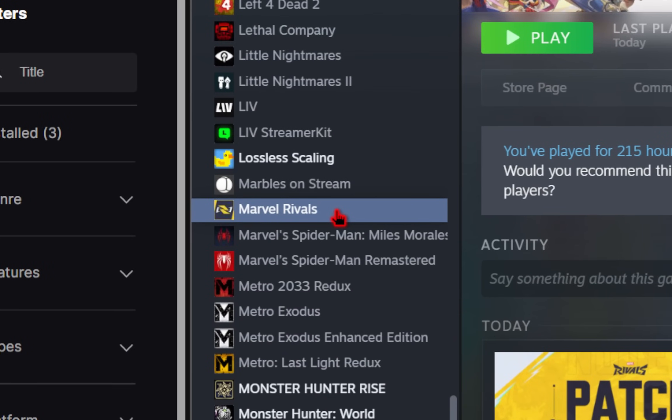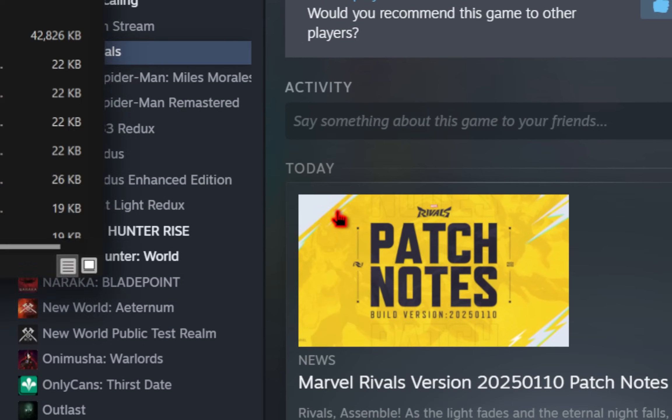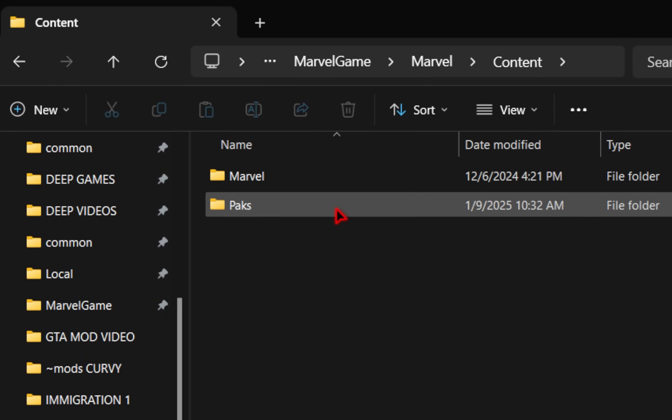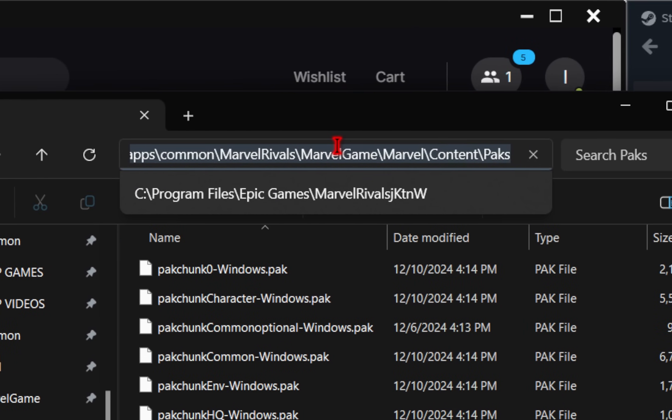For Steam, we're going to need to right-click on Marvel Rivals, go over to Manage, and then Browse Local Files. From here it's going to be the same path — Marvel Game, up to Marvel, Content, and then the packs folder. This will be your Steam address which you copy and paste into the mod manager.